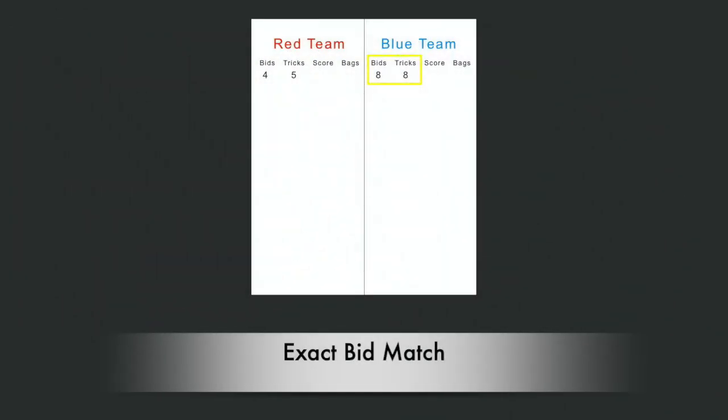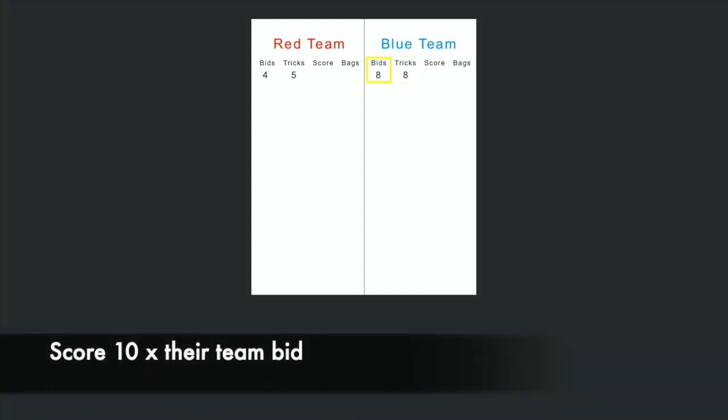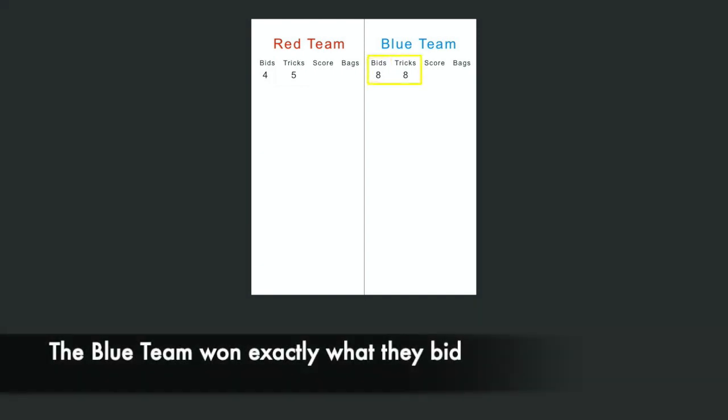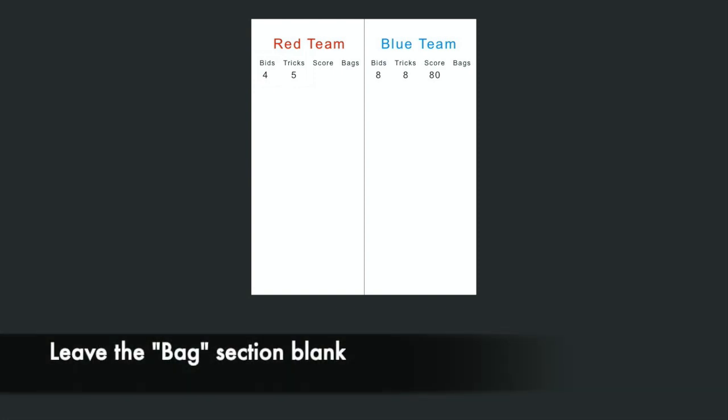Each team will then either score points or lose points based on how far off they were from their bid. If a team wins exactly the amount of tricks they bid, they will score ten times the amount of points as their team bid. So the blue team bid that they would win eight tricks, and they won exactly eight tricks as a team. This team would score their bid amount times ten, for a total of eighty points. They would not have any bags, so they would leave the bag section blank.